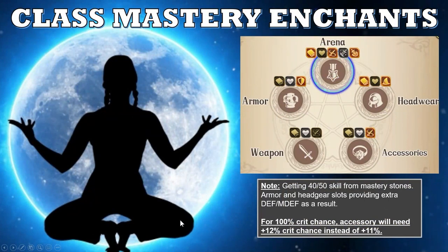The final point is the class mastery enchants, which are very straightforward. The arena section will have both crit chance increase as well as crit damage and skill. You'll want INT for maximum intelligence and maximum damage output. The last option is up to you — I chose hit points as arguably the best option there. For the other enchants, it's pretty much INT, hit points, and skill. In the armor and hit gear sections, I have defense and magic defense instead of skill, because I'm getting 40 skill points rather than 50, losing 1% on crit hit chance. This means your accessory will need a 12% crit hit chance increase instead of 11%, ideally with 10% INT as well.